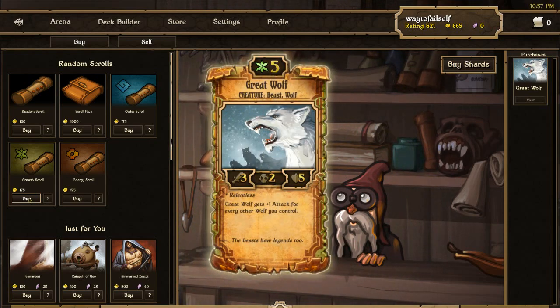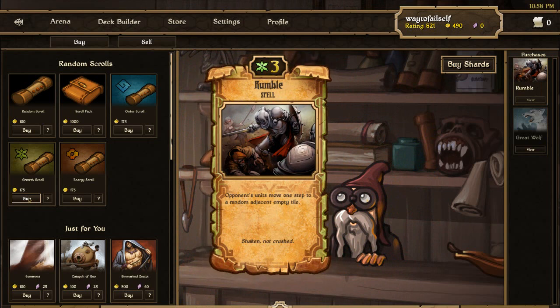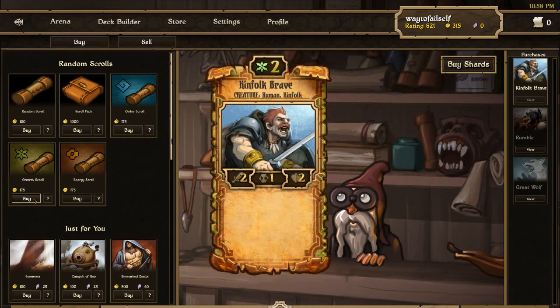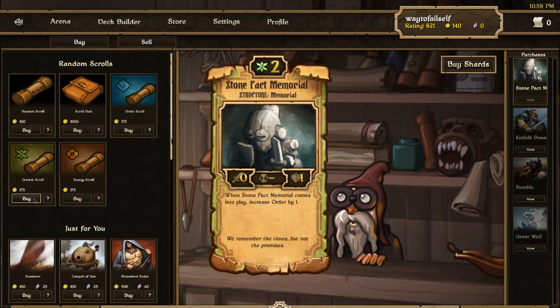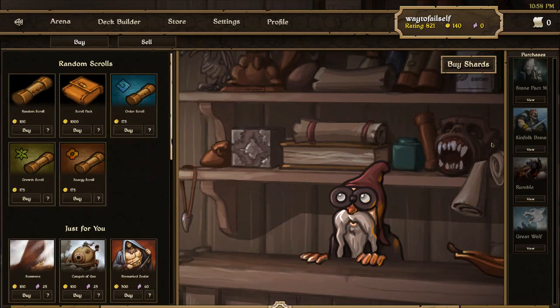Great Wolf will be an immediate addition to the deck because that gives me three now I believe. Rumble — opponents unit moves one step and all units move one step to a random adjacent enemy tile. That looks like a fun card, looks like it actually has a lot of uses especially if I want to break into certain areas. I'll have to try incorporating that. I'm not sure if it really fits in, and I'm doing another Kenfolk Brave. I have more than I can use, so that's a good card but trade bait. Stone Pack Memorial — I have plenty of those, maybe too many. That's all I can buy.